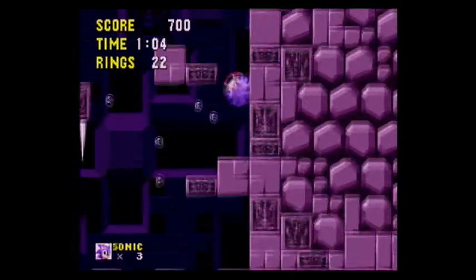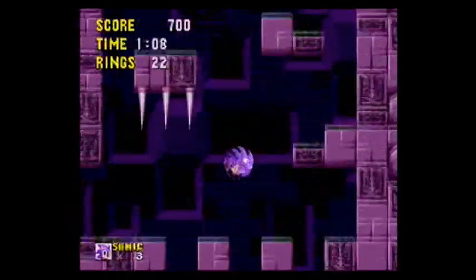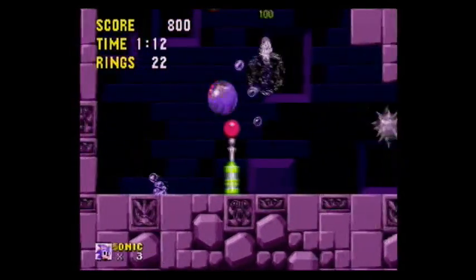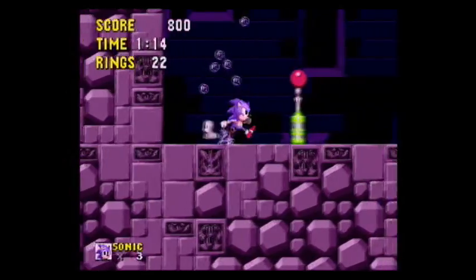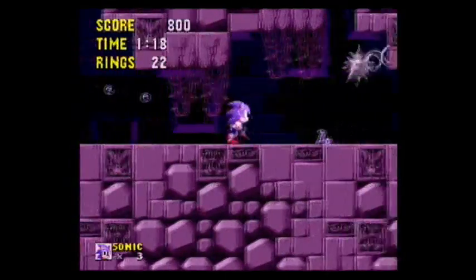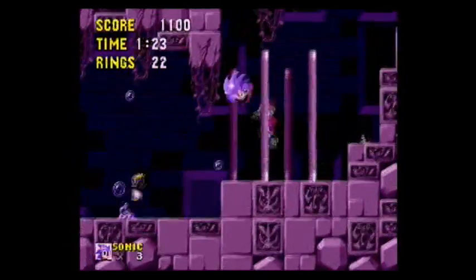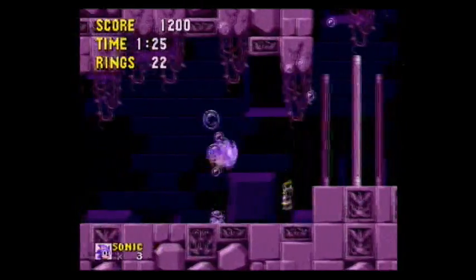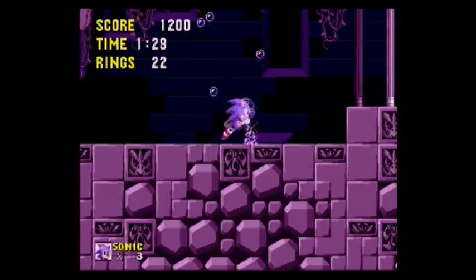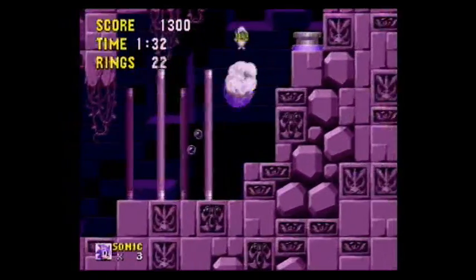He will drown faster in pink sludge than he will in Labyrinth Zone water, and the pockets of air bubbles will not give you air as often as they do in Labyrinth Zone. This stage is very dangerous — you'll want to grab air as often as possible because it's very easy to drown in this stage with both the reduced drowning time and getting air at less frequent rates. Be wary of that.